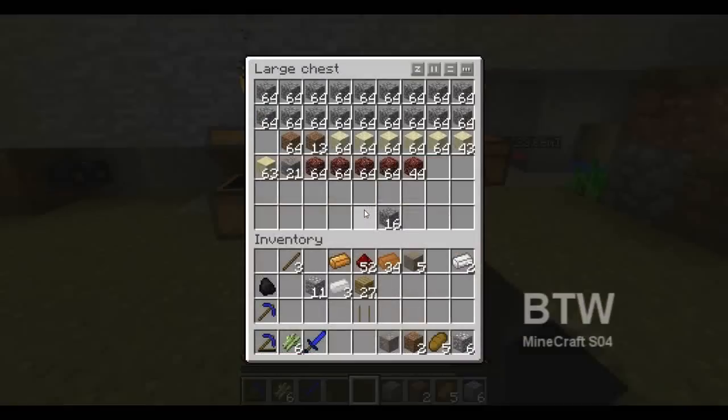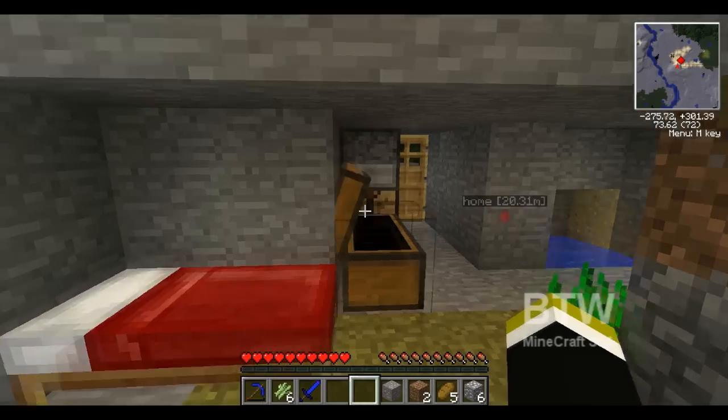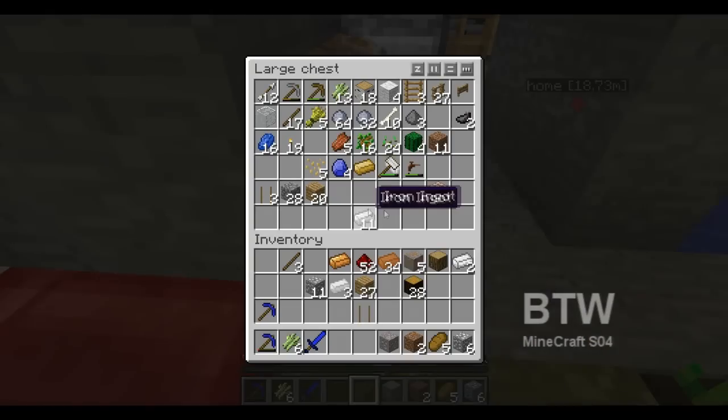There was a comment that said you can put the rubber wood in the stove — I don't think that works, I think it just burns it. I didn't think it gave you rubber. No, see, it just gives you regular wood — you can't do that.